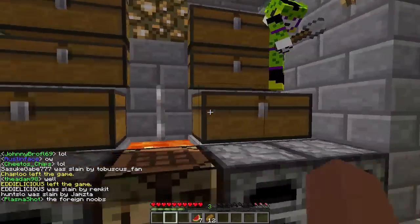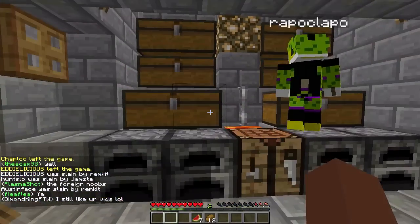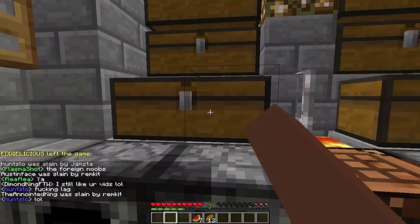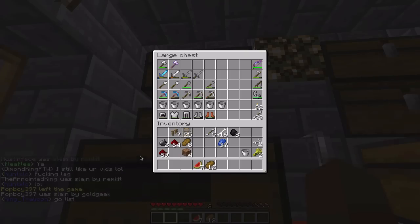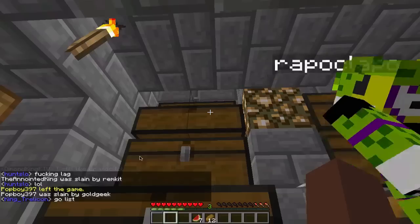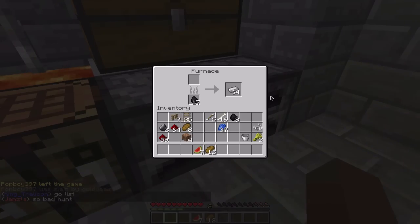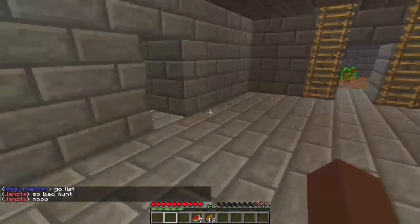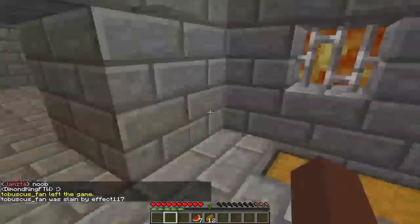Hey guys, this is Dmokin and this will be version 3 of our base. As always we'll start with the chests. As you can see we have a lot of new stuff — yeah, food, and we have a stack of 64 iron.